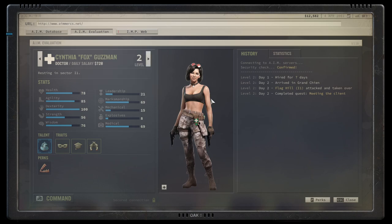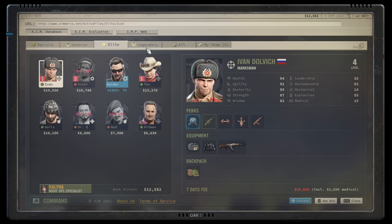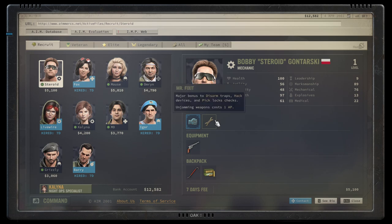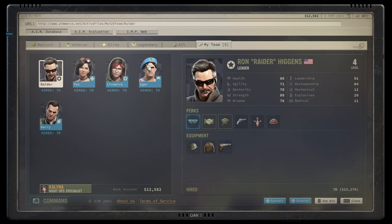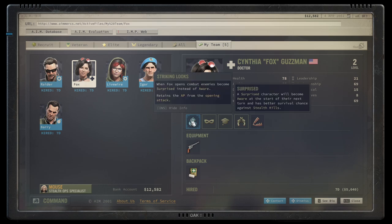Press C to access the mercenary recruitment screen. You'll find all available mercenaries in the AIM database — they cost money and each has different perks. Our team has a specific composition worth noting. Fox is a skilled doctor and a decent shot. Every mercenary has a unique blue perk: Fox gets her action points back if she attacks from stealth, and enemies are slower to detect her — making her an excellent hybrid fighter and medic.